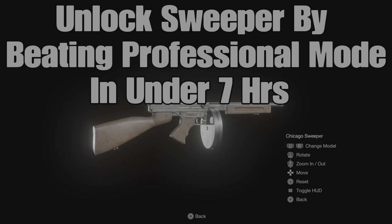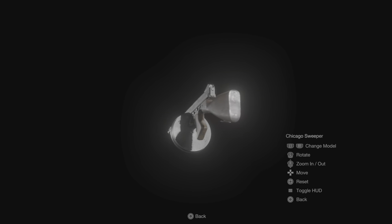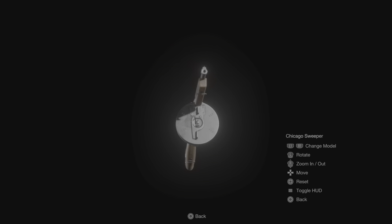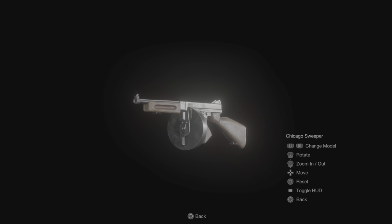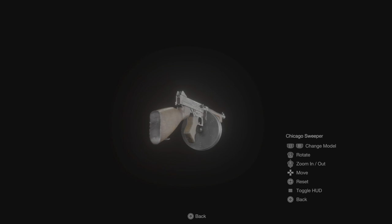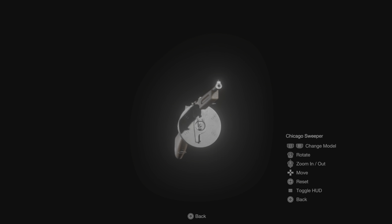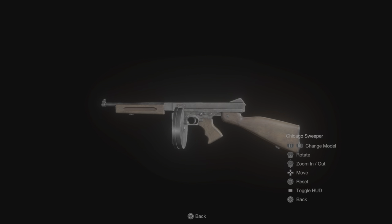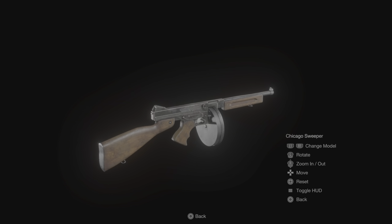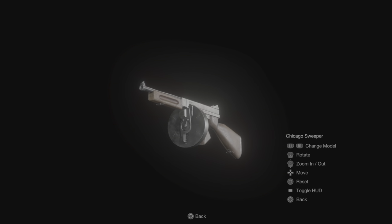The next item is the Chicago Sweeper. To unlock it, beat Professional with an A rank in under seven hours — that's where the infinite launcher helps, so you can just blow through it. Once unlocked, this is the weapon that will carry you through the game. The whole point of making this S+ ranking as easy as possible is having this weapon with its exclusive upgrade — infinite ammo. The hardest part is the village section, which I'll go over later.